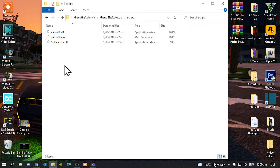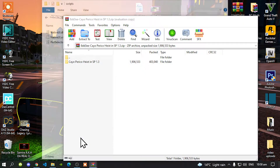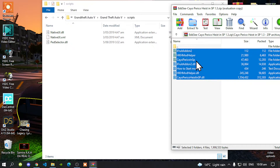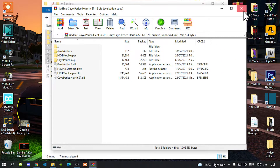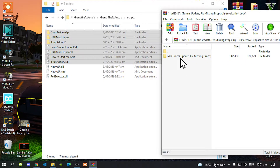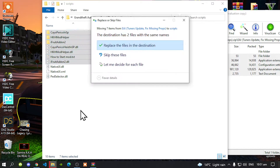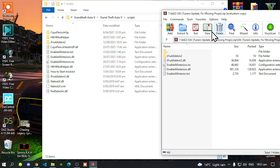Open up your heist extract folder and inside that folder will be another folder. Select all the files and drag them inside your scripts folder. Then exit out of your heist extract folder and open up your Enable All Interiors extract folder. There will be another folder inside, so open that up, select all the files and folders, and drag them inside your scripts folder. When the prompt pops up, just replace your files and that's all you got to do.